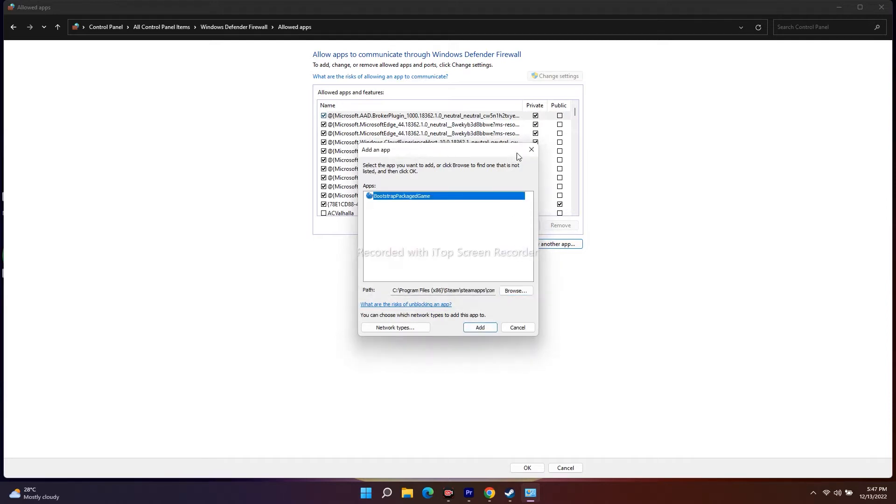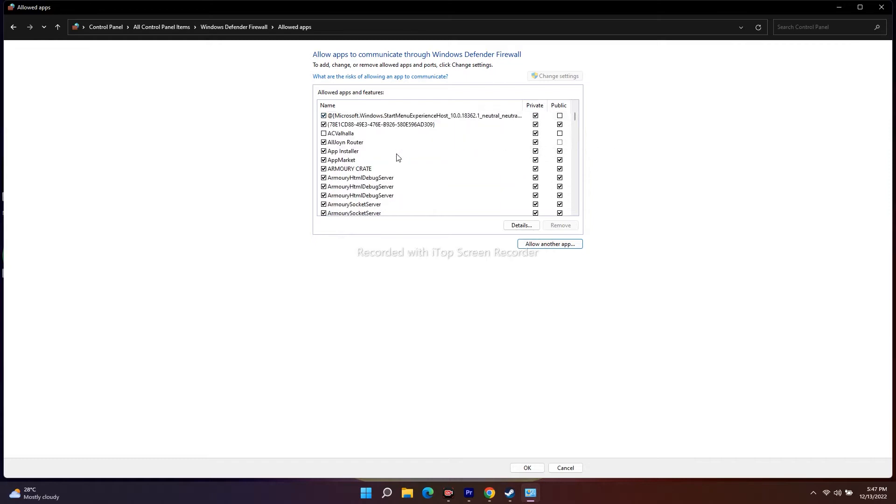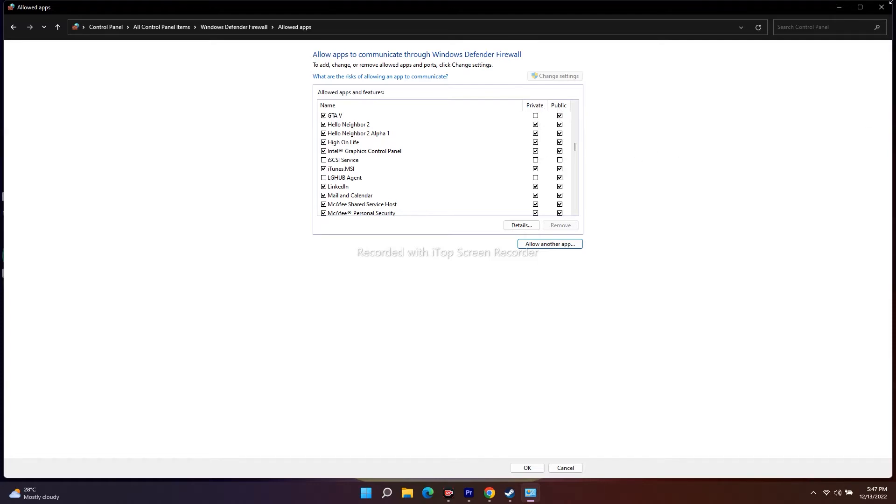Scroll down to verify whether High on Life has been added. It's very important to make sure that both Private and Public checkboxes are checked. That is what you have to do for this step.